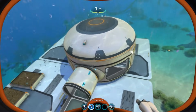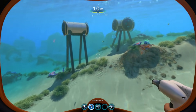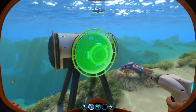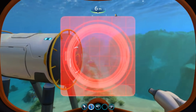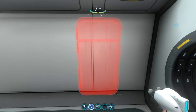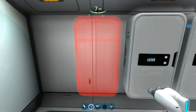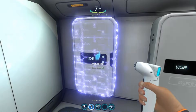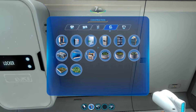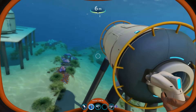When you first start the game, you won't have access to the multipurpose room or exterior grow bed — those are things you'll find and scan later. Your early base is probably going to look something like a small tube, and that's not a problem. We all start out like this. As long as you can come in and put some lockers down for storage, that's really what you want early game — gather resources, build storage, and you can always add on or expand later.